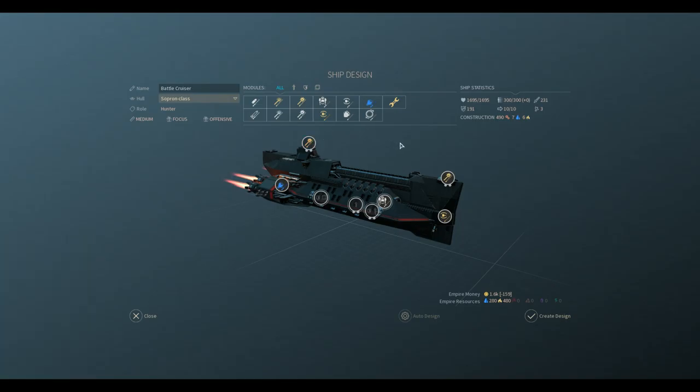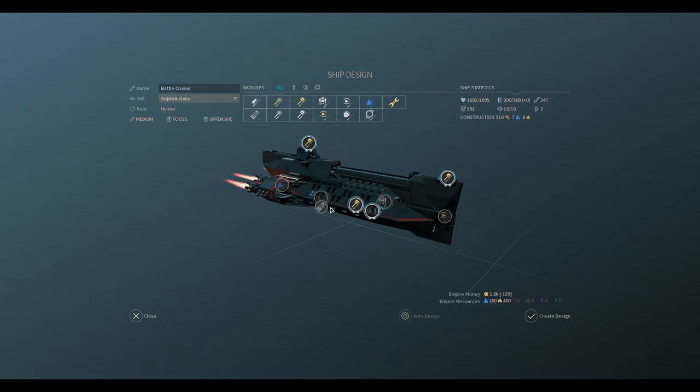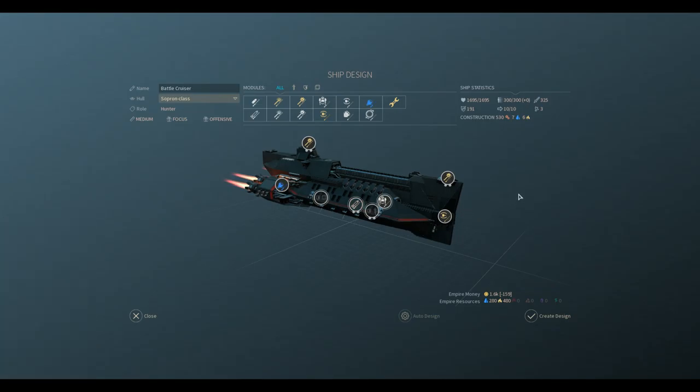Do we want to add a torpedo or another laser? I could put the torpedoes up here and let them fire sort of 360 degrees, or I could save the torpedoes down here for a broadside. Right now our torpedoes are only basic fusion torpedoes so they're not that great. Let's see what the torpedoes look like coming out of the sides — so when we get to the broadside, we start firing torpedoes. That's interesting.